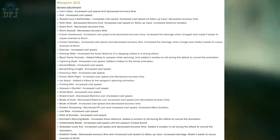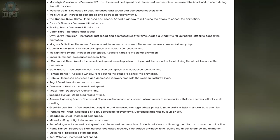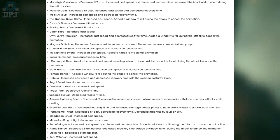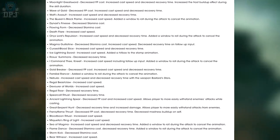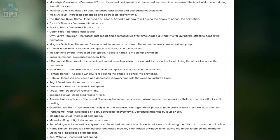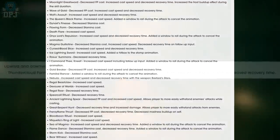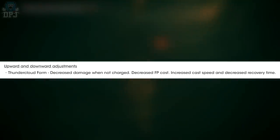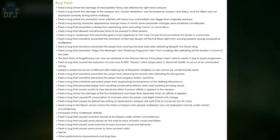Weapon skills — there are quite a few here; pause the video to read through them all if you want. Sacred Blade: increased cast speed — you know what this means for all you rune farmers out there, great news. Nebula: increased cast speed and decreased recovery time for the Bastard's Stars, which is still a great weapon — Nebula is great on it too, though it's not something many people talk about. Also Magma: increased cast speed, increased recovery time, and added a window to roll during the attack to cancel the animation — pretty cool. Upward and downward adjustments: Claw Mark Seal — decreased damage when not charged, decreased FP cost, increased cast speed, and increased recovery time.